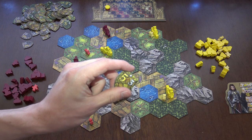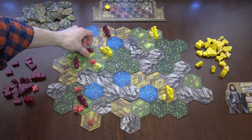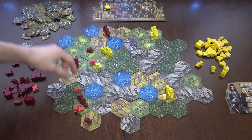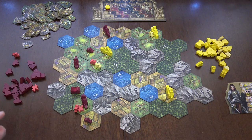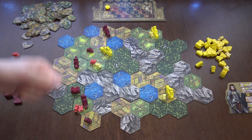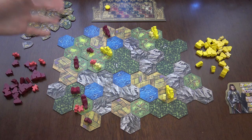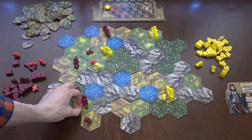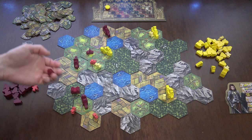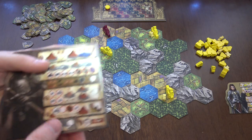A mountain, plains, fields — the terrain type determines which token you get. You can change knights into villages or strongholds accordingly. It doesn't matter how many knights you take off to place a village, but there can only be one building at a time per space. If you had two knights, you can only exchange one knight into a village; the other knight stays. Then you collect the tokens.